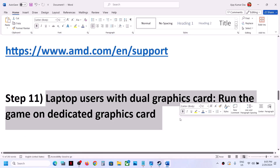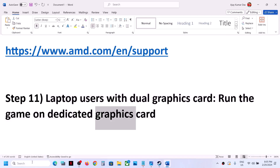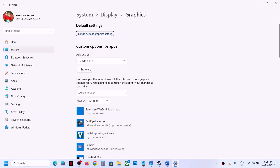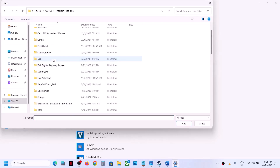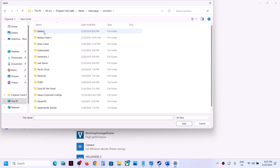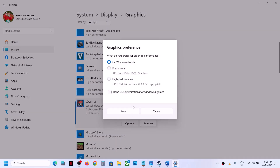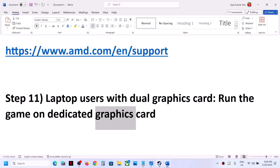This next step is for laptop users with dual graphics cards. Make sure you run the game on the dedicated graphics card. Type 'Graphics Settings' in the Windows search box and click on Graphics Settings. Click Browse, go to the game installation folder, open the game folder, select the game .exe file, and click Add. Once the game is added, click Options, select High Performance, click Save, then launch the game and check.